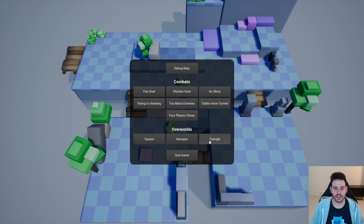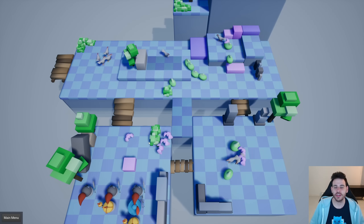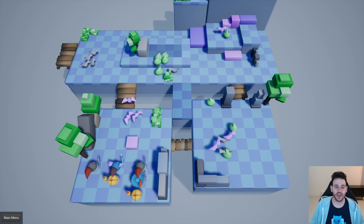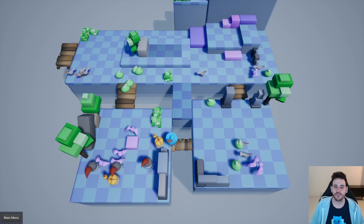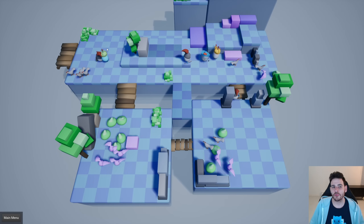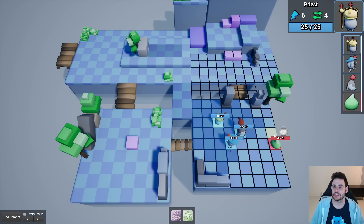Now we're going to try the overworlds. In this scenario, you can move your units around and trigger encounters manually. In the square overworld, I have my units in the bottom left corner. I can select them with left click and I actually have three teams of units. I can move any unit on the ground with right click. Once I want to start a combat, I select a team and right click on the enemy I want to attack, and they will start a combat.